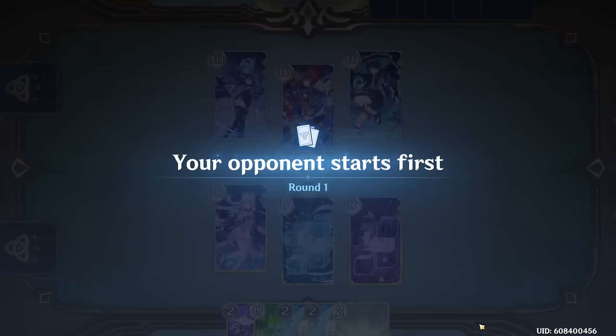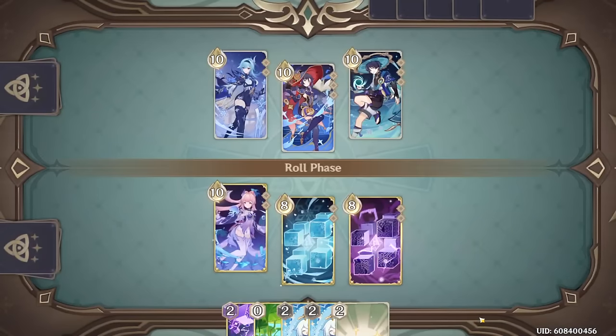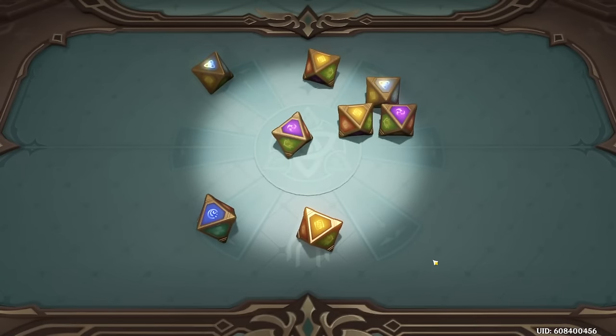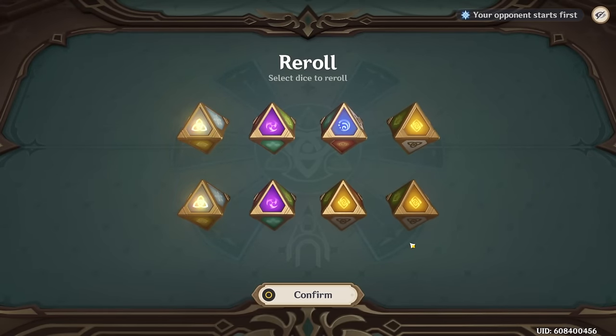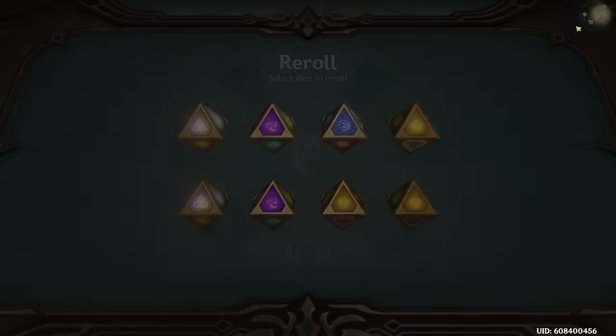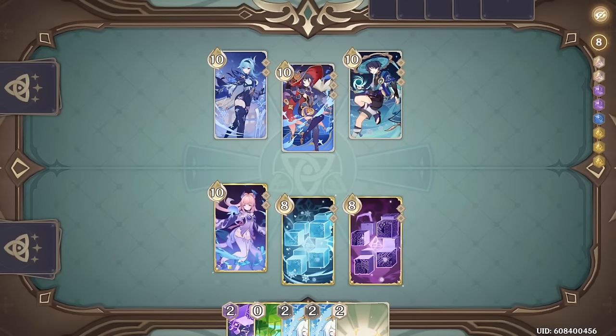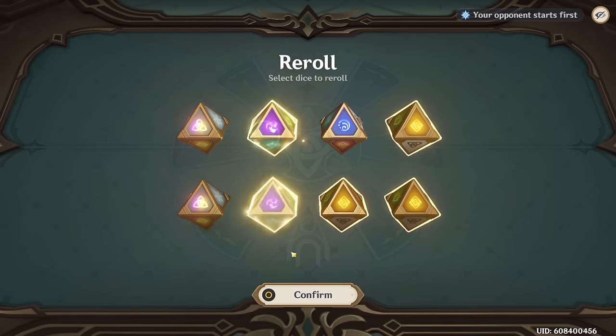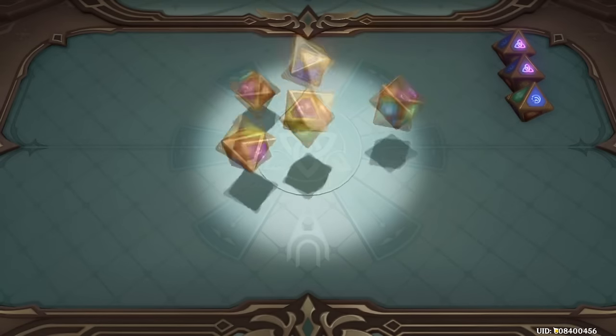Might as well go Kokomi. The Swirl is going to probably happen regardless of what we do, so we have to think on whether or not I even want to stay on Kokomi or just let her take the hit. Eventually we're going to take Swirl anyways, so it feels like it's smarter just to get the Kokomi damage out.